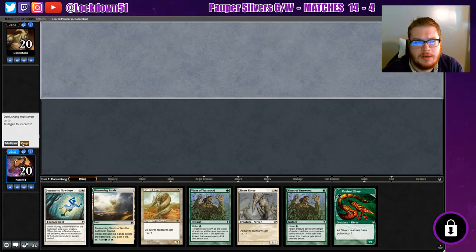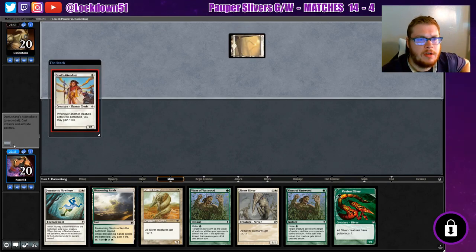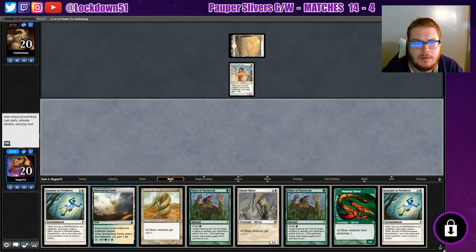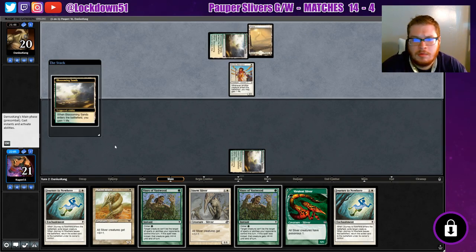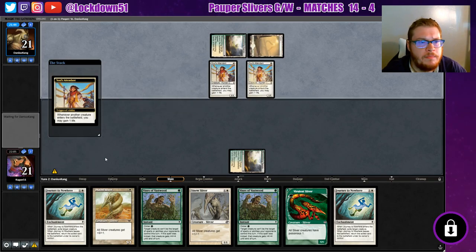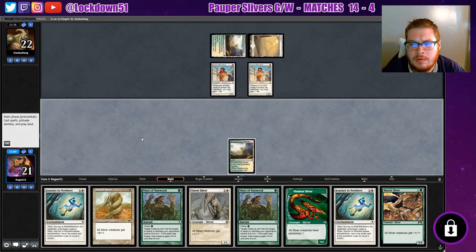I'm going to keep this — I know it's a one-lander but we're on the draw. Starting out early, that's fine. Got another Journey — not going to help us yet. What do we need to do? I've got two of them. We'll probably Journey one of those if we get a land. We'll wait to play our creatures a little bit, but we don't get a land, so that's unfortunate.